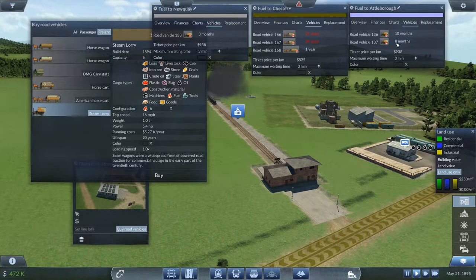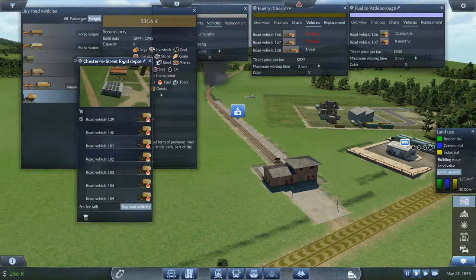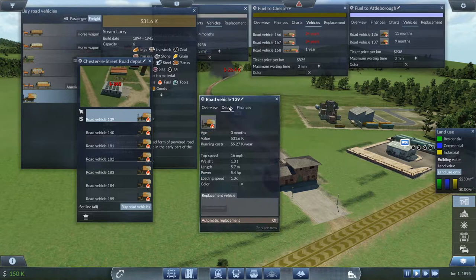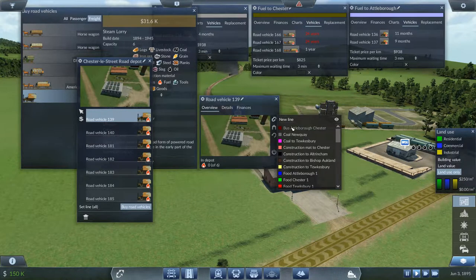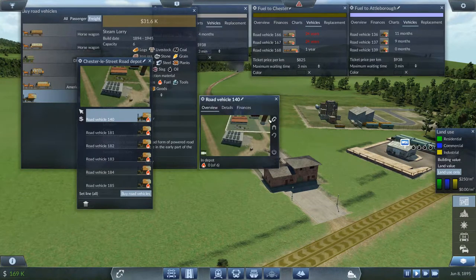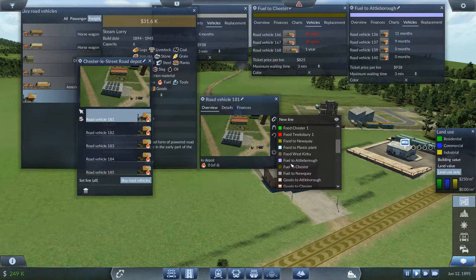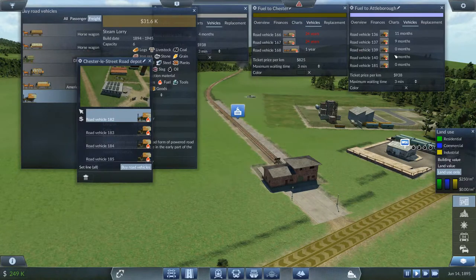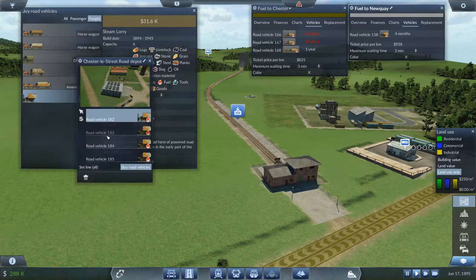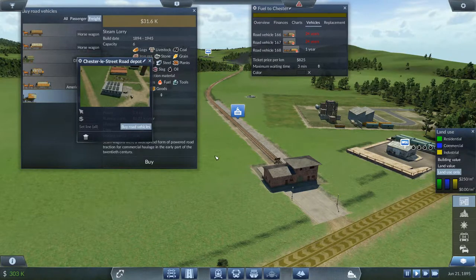I've accidentally deleted one of them. Let's buy road vehicles — I want at least three or four, so another seven of these. I've got seven there now. Three going fuel to Attleborough — fuel to Attleborough, that's one. Fuel to Attleborough — four on there. One more: five on there, done. New Key: one, two, three, four — fuel to New Key, gone. Fuel to Chester — how is Chester actually doing for fuel? 38 isn't bad.